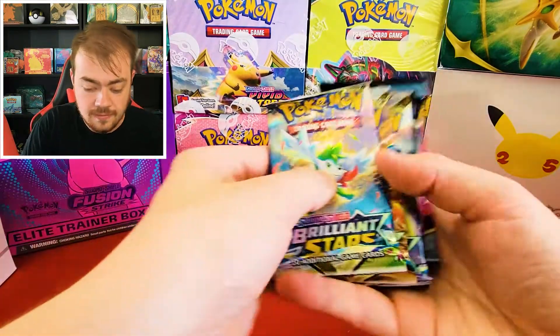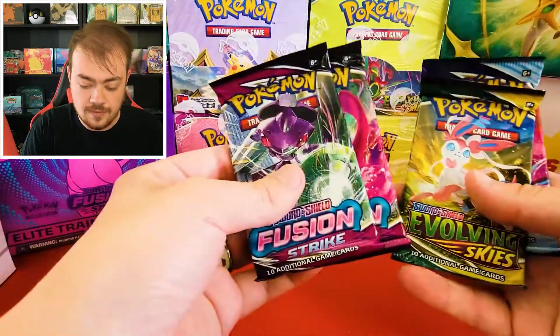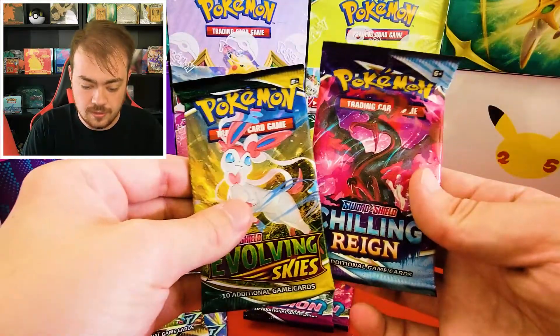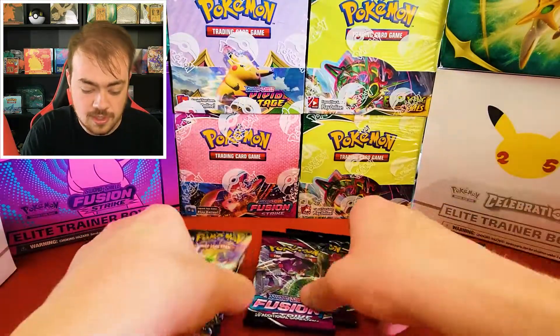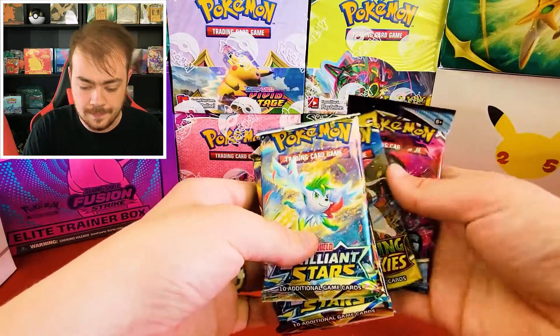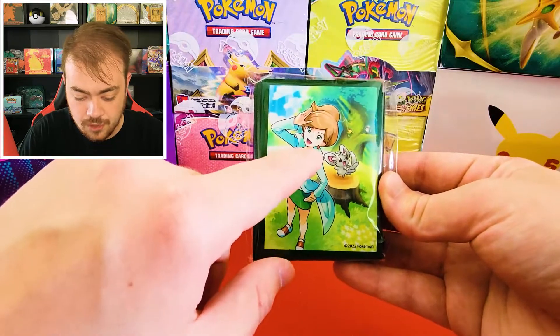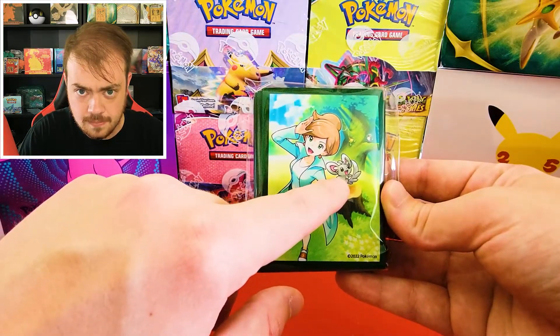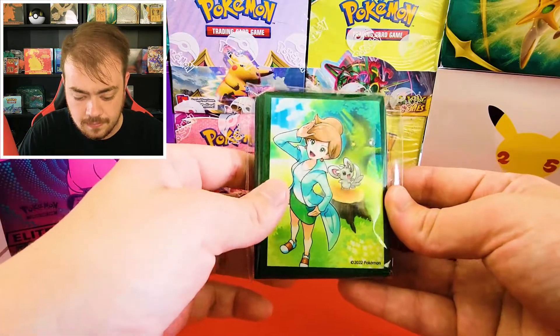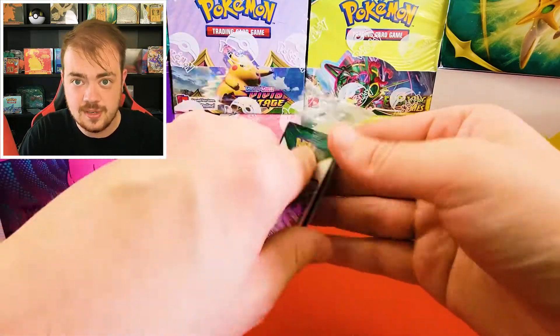We have here what looks like three Brilliant Stars packs, two Fusion Strike, one Evolving Skies, and one Chilling Rain. I'm kind of surprised there's no Astral Radiance in these, because these only came out a couple weeks ago. Here are the card sleeves — Juniper with, I think it's Minccino. And here are all the promo cards, let's take a look at what they look like.